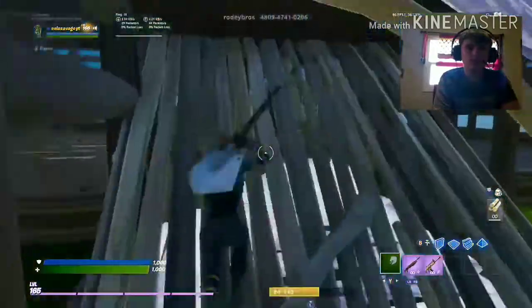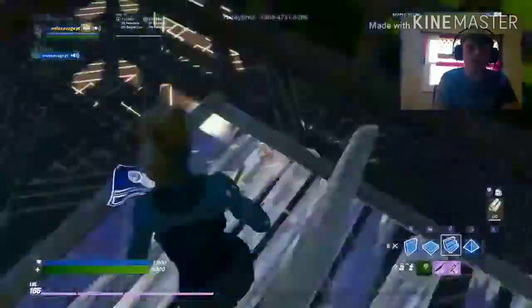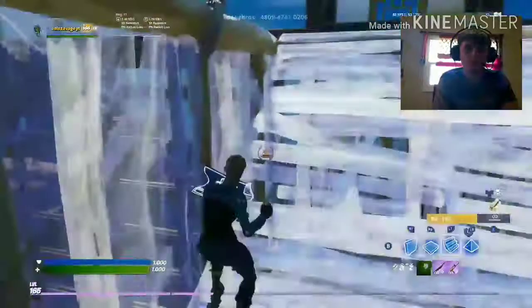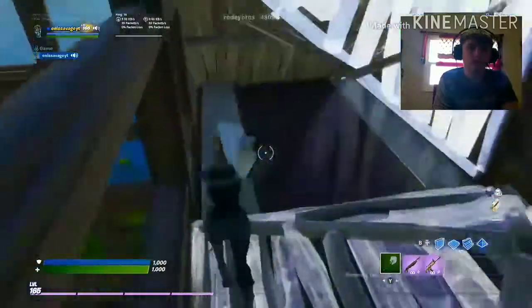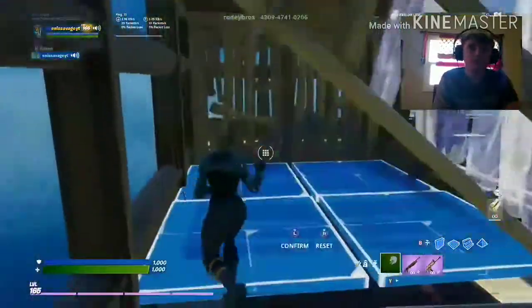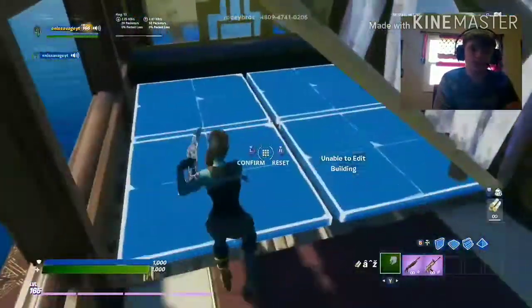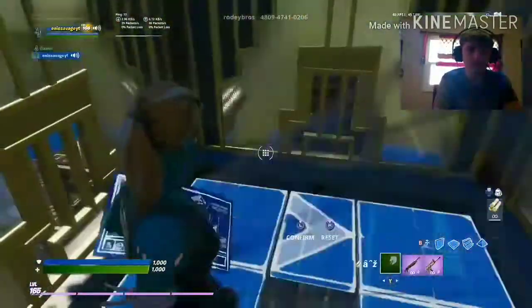This part is pretty simple — it says to crank 90s, and I can't crank 90s because I'm bad. Here there's some wall and ramp, wall and cone edits, reset-edit, reset. And here it's the reset-edit again. Then the double edit — floor and ramp. Pretty simple stuff but I still can't do it.